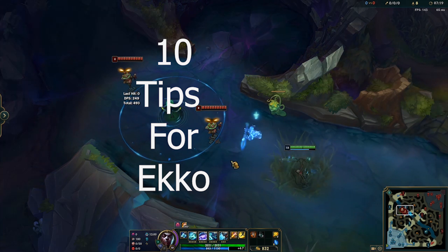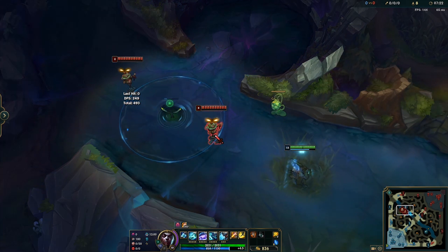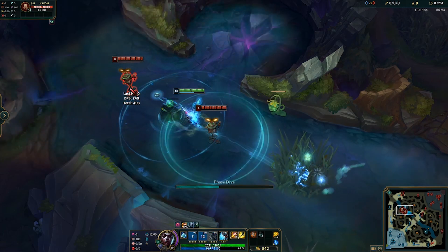Hey, it's ArcSecond, and in this video I'll cover 10 tips for Echo. Tip number 1: ulting through W will proc the stun and the shield.